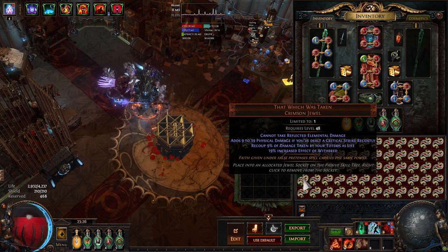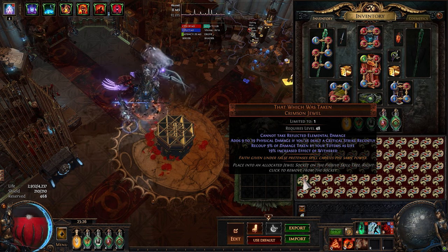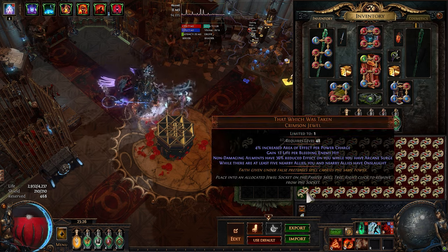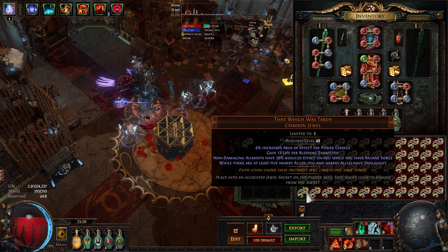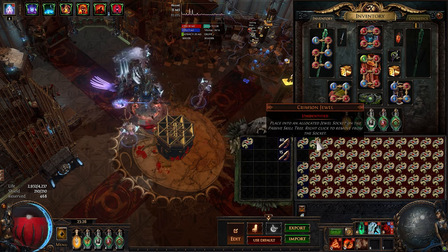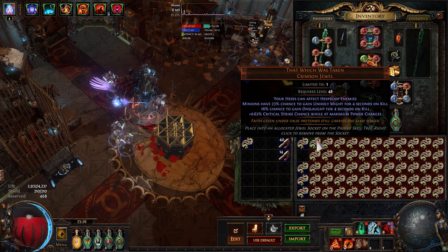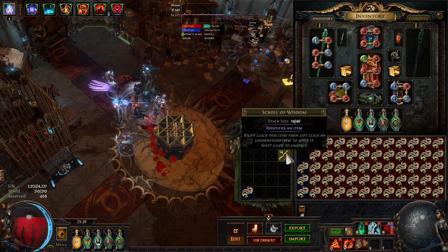This one has Reflect but no good mods. AoE per Power Charge and Life per Bleeding Enemy Hit — I don't think this is sellable. Nice — Onslaught with Hexes Can Affect Hexproof and Crit Strike Chance. That could sell.